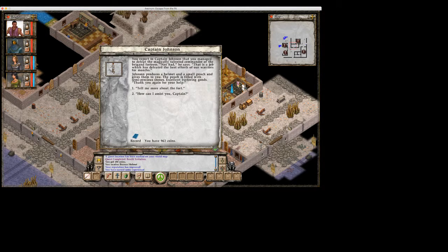You report to Captain Johnson that you managed to defeat the magically talented commander of the brigand fortress. Not bad, he says — that is a job which has defeated the best efforts of our warriors for months. Johnson produces a helmet and a small pouch and gives them to you. The pouch is filled with semi-precious stones — excellent bartering goods. Thank you for your help.